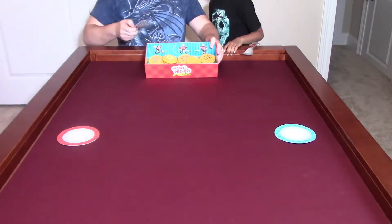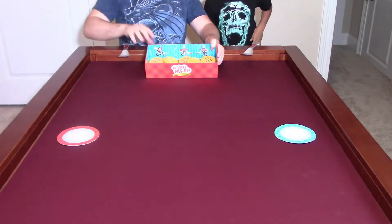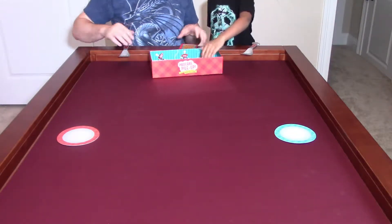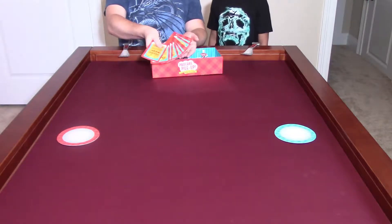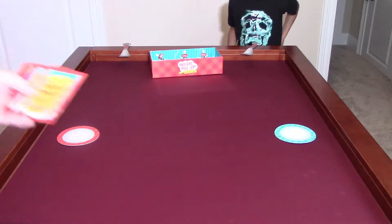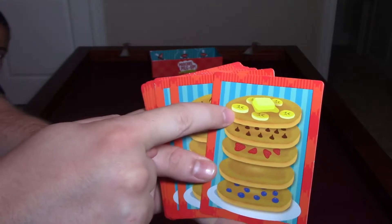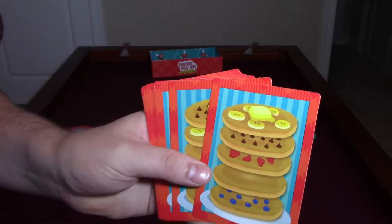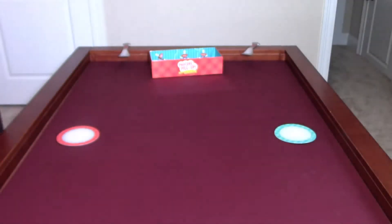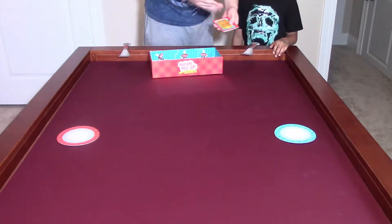So this is what the setup looks like. Both players or both teams are going to have their spatulas. All the pancakes, butter, and everything are inside here all mixed up. There's going to be a set of cards, and each team gets one card showing what their stack is going to look like — for example: blueberry, plain, strawberry, chocolate, banana, and then always butter on top. But the order of the pancakes changes, so you have to pay attention and remember the correct stack order.